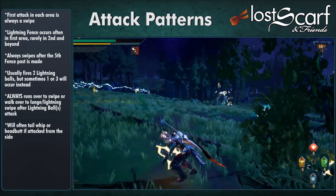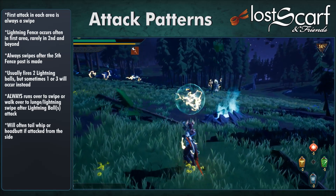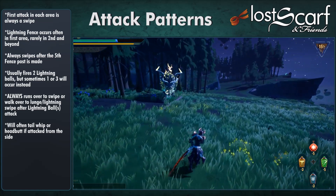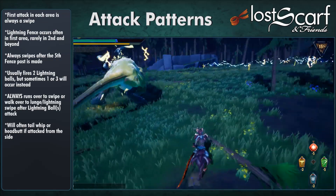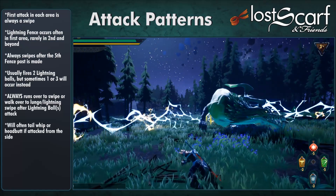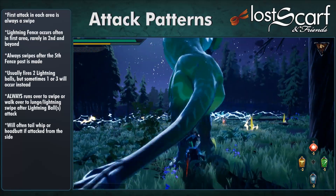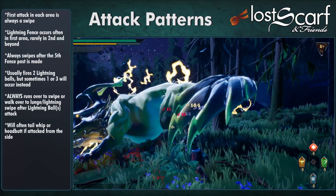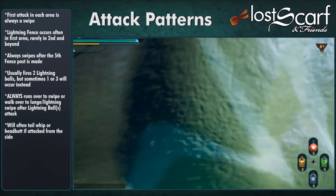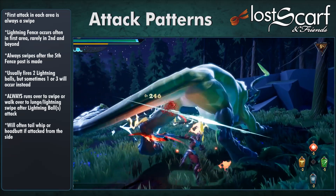If it walks over to you, there are only two attacks it can do — it will either lunge forward or hop to the side and go for a Lightning Swipe from a different angle. You can predict what's coming based on how it moves toward you. Also, it will often tailwhip or headbutt if you attack from the side — get in a good loop and you can hit it while it alternates those two for eight or nine attacks, letting you do a lot of damage.